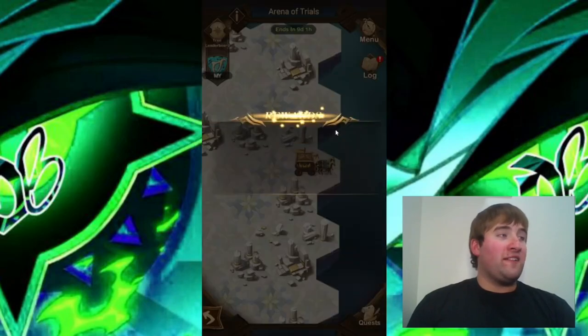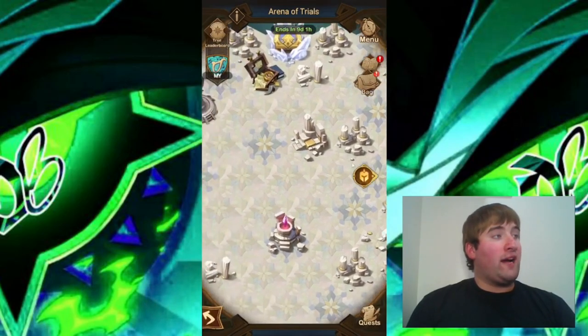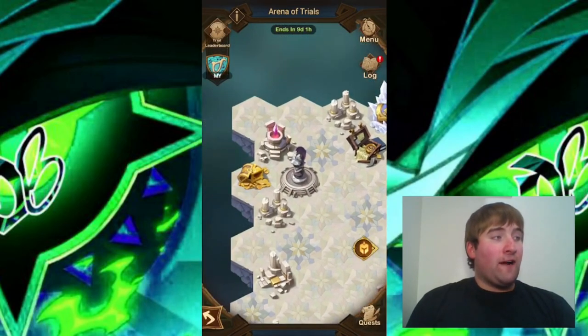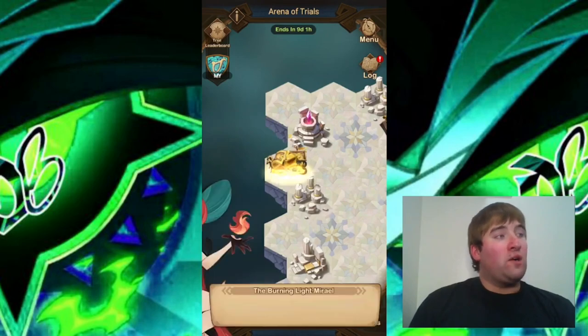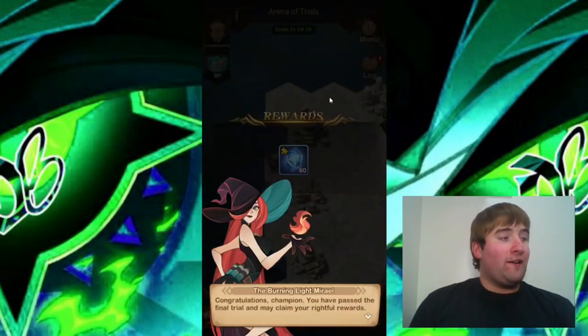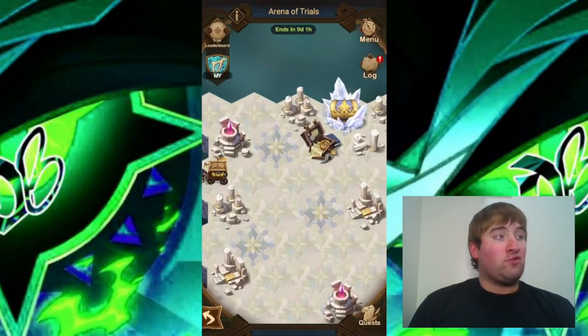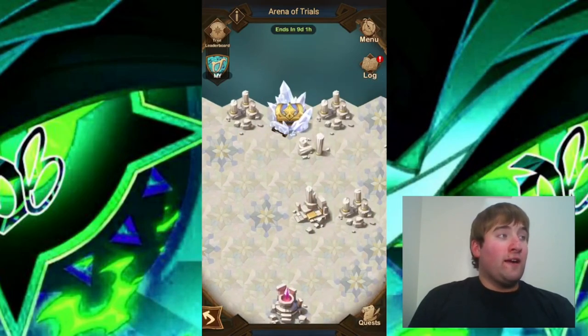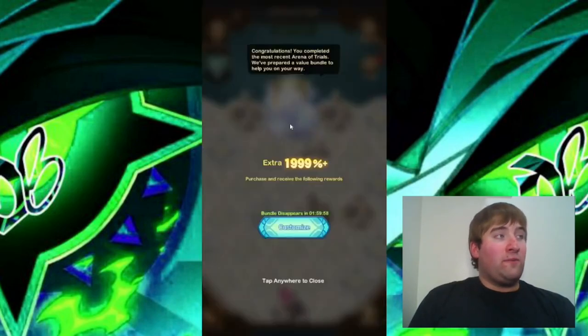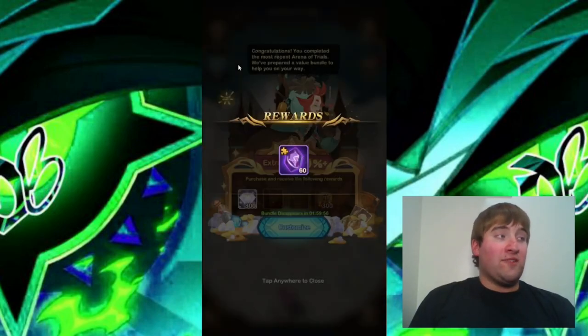Make sure you're collecting all these chests — this is the reason why we are doing the Arena of Trials. The final sixth battle is down. Once I collect this chest, Muriel will come out and confirm we've completed the Arena of Trials, and we can get the 60 Elite Soulstones — a free Elite Hero. So it's always very good to get the Arena of Trials done.